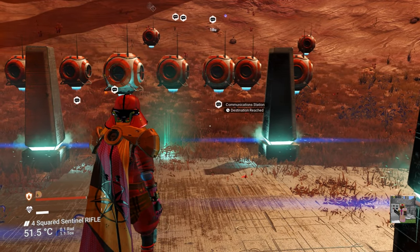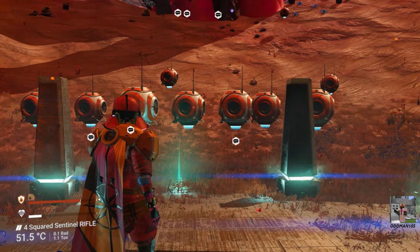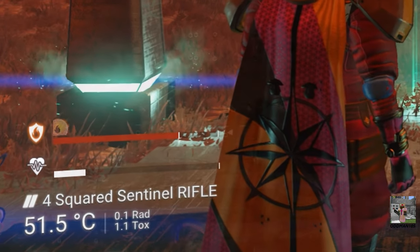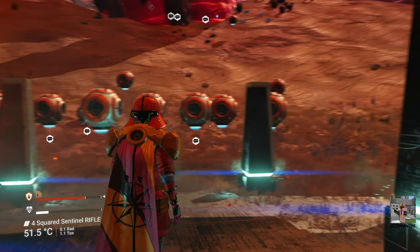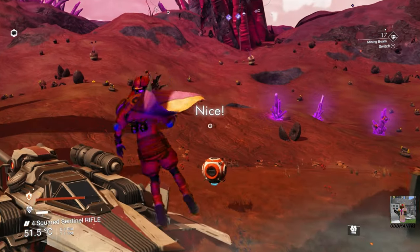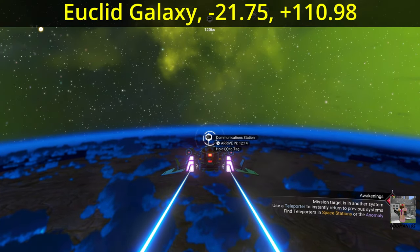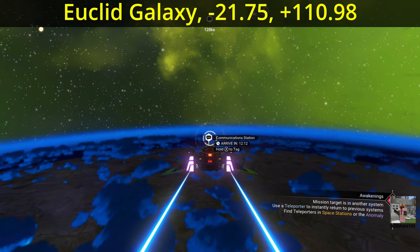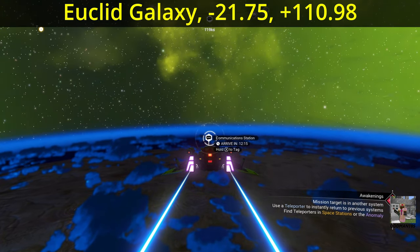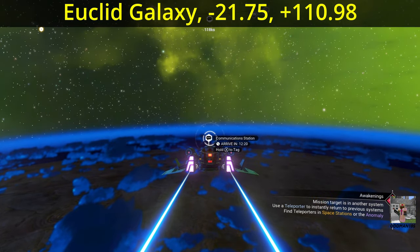Once you arrive at the planet, you'll know you're in the right place because of all the comm balls and because the name of the planet is 'Four Squared Sentinel Rifle', as you can see in the lower left-hand corner of the screen. Get on your ship and fly to the coordinates — that's negative 21.75 and positive 110.98. These are the coordinates to the abandoned camp with the multi-tool we're seeking.